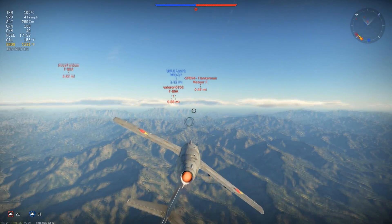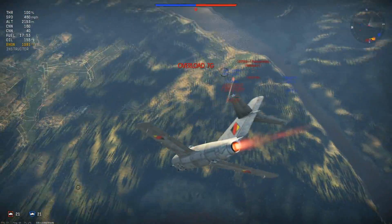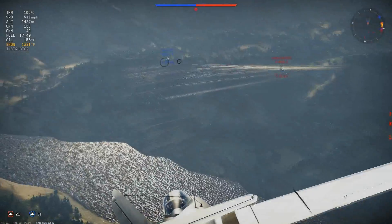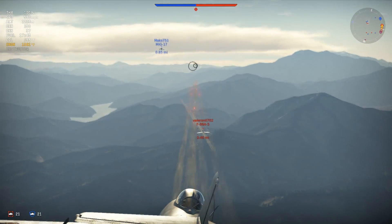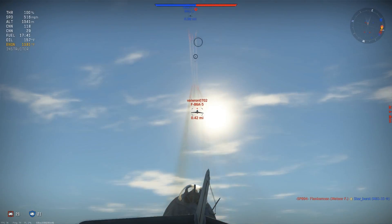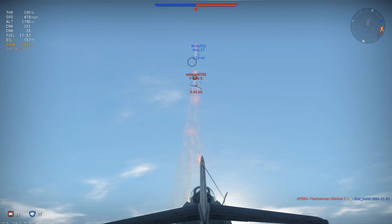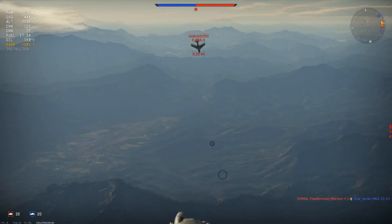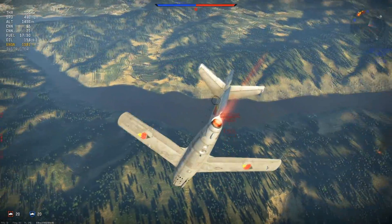There's an A-5 Saber and a Meteor — I think it's the short wing variant. Diving down across the F-86 A-5 Saber, you'll notice a lot of spraying and that's just because I'm not great with these guns. I'm fine once I get into a turn, but if I'm directly behind him I can't seem to hit the broad side of a barn.